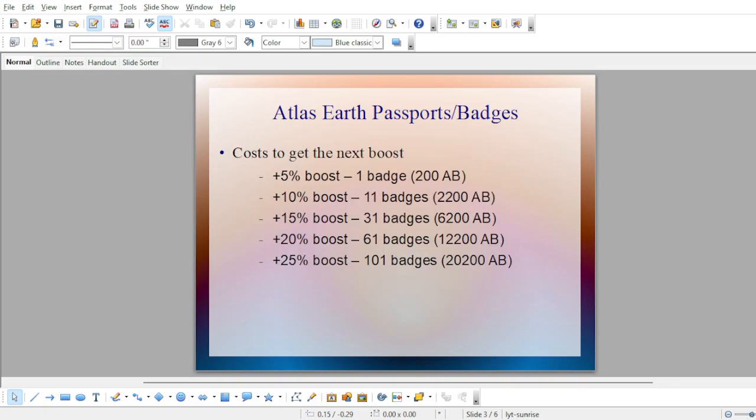Now let's talk about costs to get to the next boost. At 5% of a boost, it only requires one badge — so 200 Atlas bucks, quite easy. However, to get to the next level for another 5%, you need 11 badges, meaning 10 more or 2,000 Atlas bucks, for a total of 2,200 to get to the 10% boost. Then it just gets higher: you need 31 badges or 20 more for 15%, 30 more to 61 for 20%, and finally 101 badges or 40 more to get to 25%. Again, that is like 20,000 Atlas bucks.